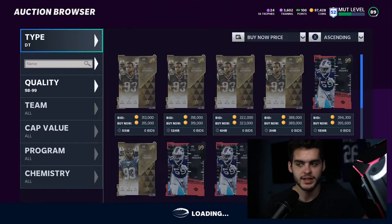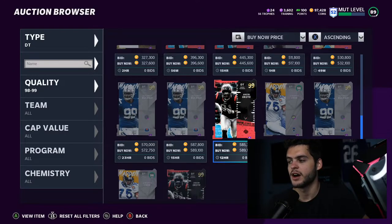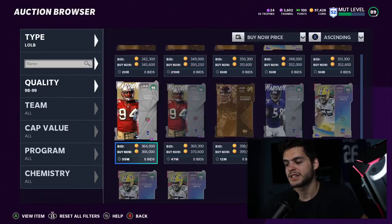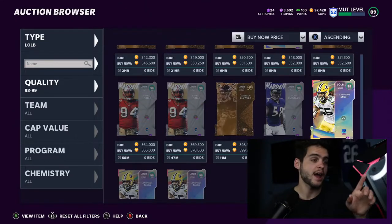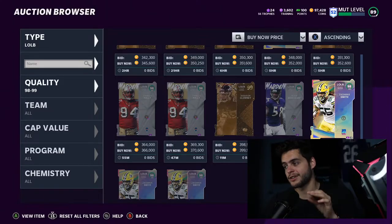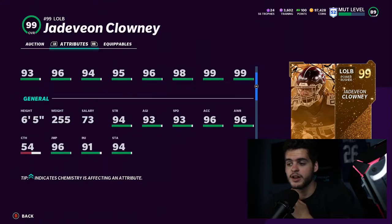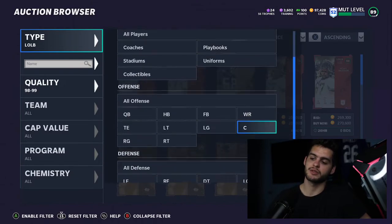Defensive tackle — people just don't use them this year, so I won't waste your time there. Left outside linebacker: Jadeveon Clowney as a golden ticket is really, really good. I also like the Darius Smith card, and he's actually getting a golden ticket, so the best pass rusher in the game will be the Darius Smith golden ticket. But right now, Clowney is right there — he gets 95 speed, 99 power move, 99 block shed, and 99 finesse move. Clowney and Darius Smith are going to be the two best left outside linebackers.